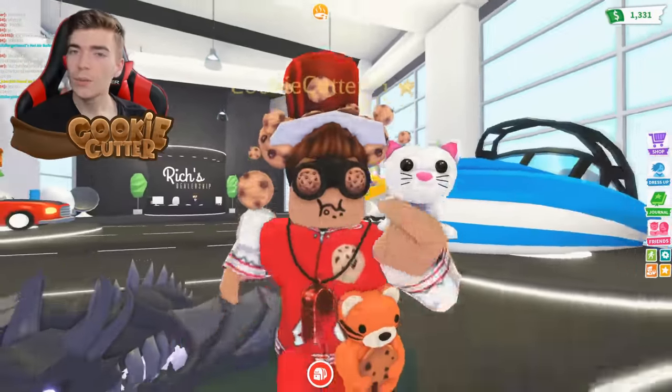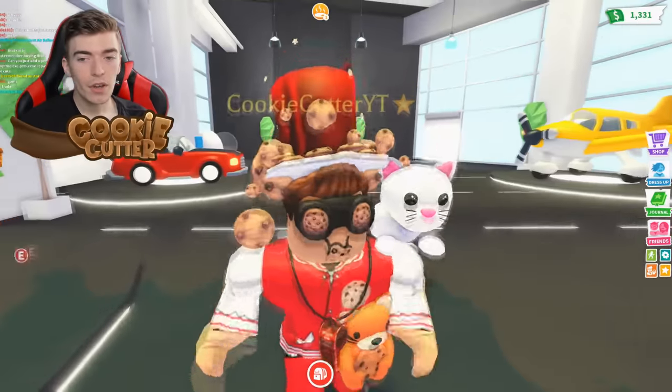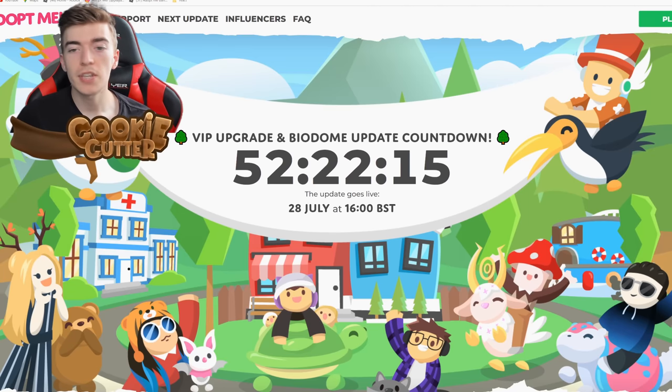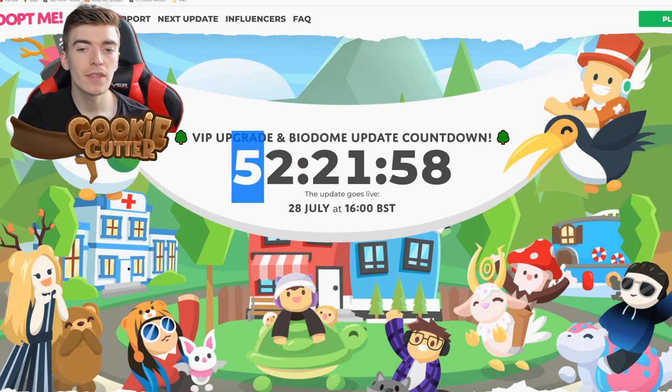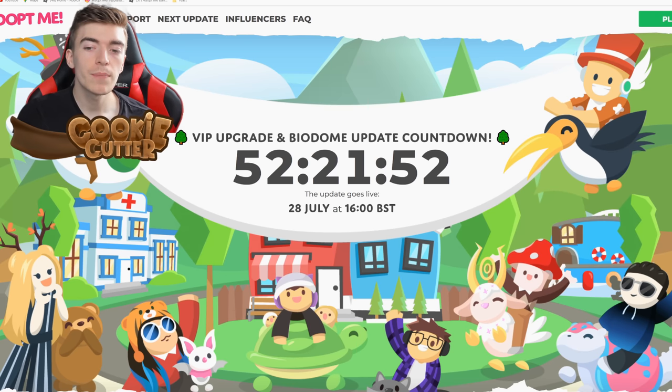Let us know what you think of this update — will you be purchasing VIP? If not, I have a video on how to get in there for free. The new VIP room update with the Chow Chow and the Biodome update is coming out on July 28th at 4pm BST. There is an active countdown available on the Adopt Me official website providing the exact hours, minutes, and seconds until the update. Or simply search 4pm BST and convert it into your time zone with a quick Google search.